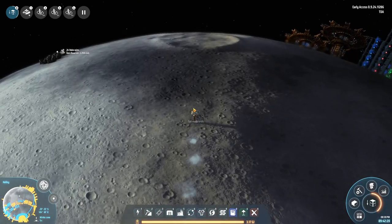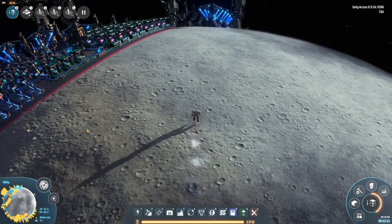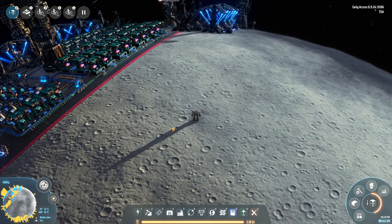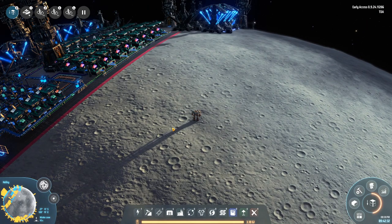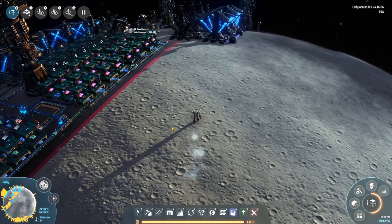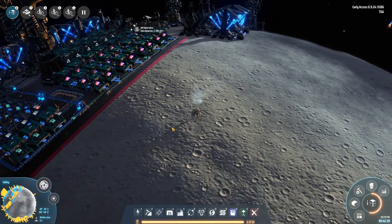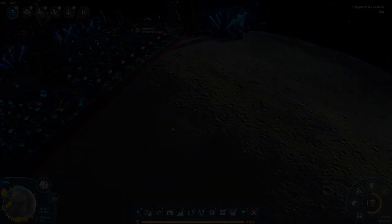Now, the question is where to next? Because we could simply just build the same builds that we've built already. Honestly, there's nothing wrong with that. You have the blueprints, you might as well use them and we will probably do something along those lines as well. But there's a few things that we need to do first — we need a lot more of everything. So let's jump on that.